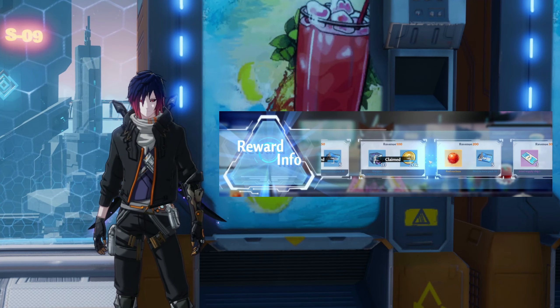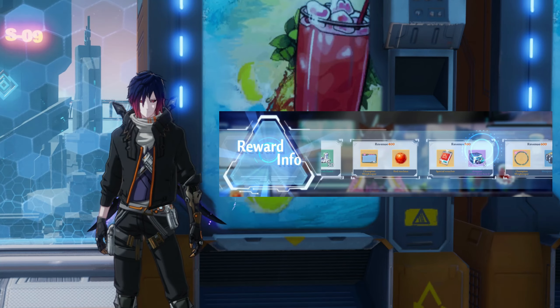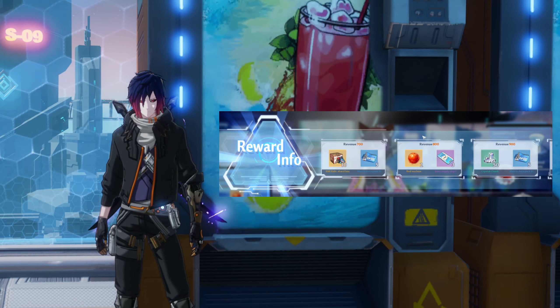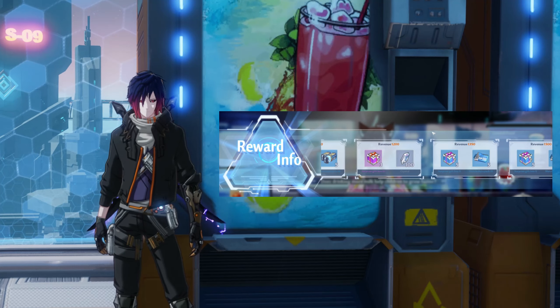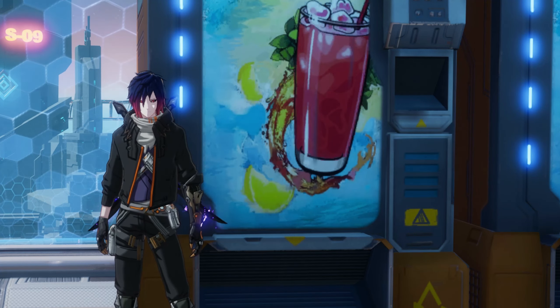The rewards are 5 red nuclei, 1 special voucher, 1 title, 1 avatar frame, 1 chat frame, 10 SSR relic shards, 6 joint supply chips, a bunch of upgrade materials, a few simulacrum gift boxes, and some gold. Now that you are aware of what we are working towards, let's find out how we get these rewards.